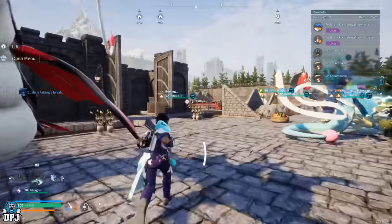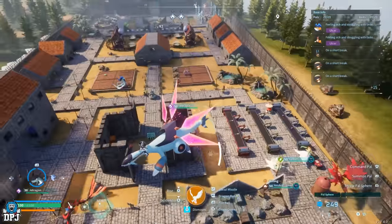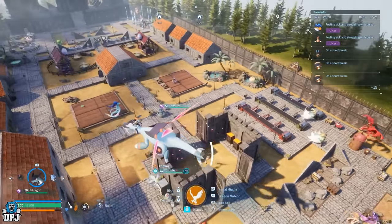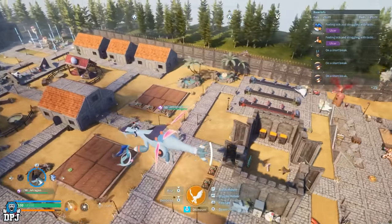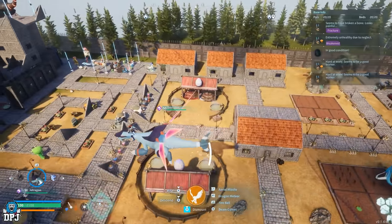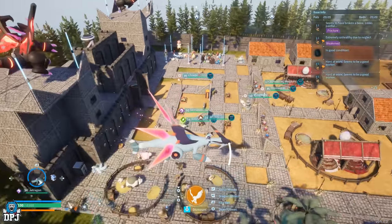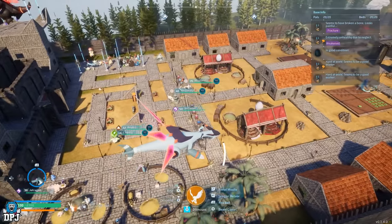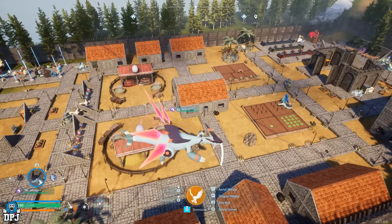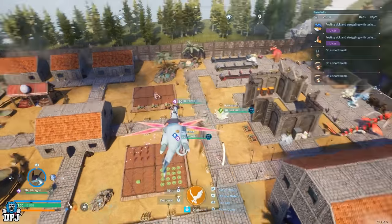That is more or less the base — me experimenting with whether you can build two bases together, and indeed you can. This is the end result: as you can see it's perfectly matched up, perfectly lines up, no gaps. There's plenty more space to experiment and build on if I want, but I like it nice and open, easy to navigate, I know where everything is, and it's all perfectly fine.